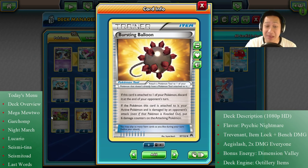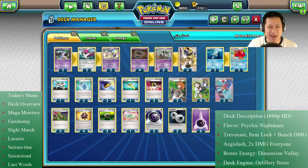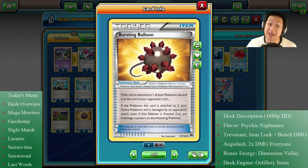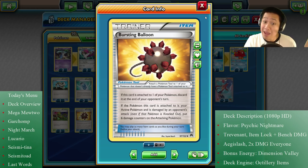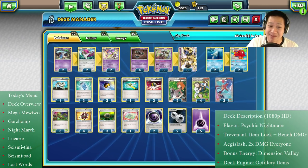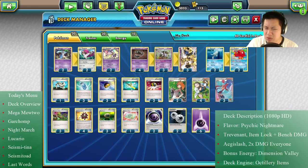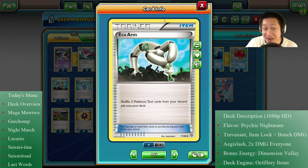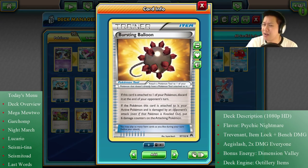The unique item we're going to use is the Bursting Balloon, which is kind of like a bomb — if your opponent attacks a Pokémon that has this, they take 60 damage, and Painful Sword doubles that to 120 damage. We're running four of them, but you have to discard this thing after it's used, which gives your opponent a chance to just not attack your Pokémon. We're also using the Eco Arm, which gets three Poké Tools back — so up to seven of these total, no problem.